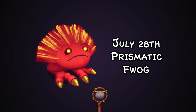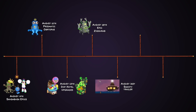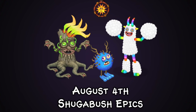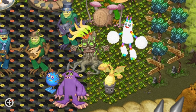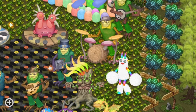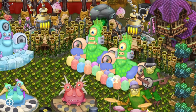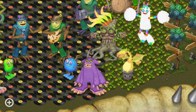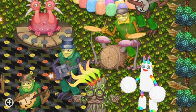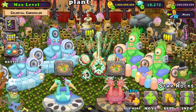On July 28th we got Prismatic Fog. Moving swiftly on to August — on August 4th we got the Sugarbush Island epics, which were teased: the first addition to Sugarbush Island we had seen in eons. We hadn't seen it updated since the addition of rares back in 2014-15, so seeing this update after six years was very, very momentous.